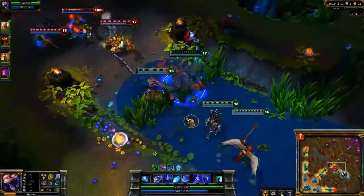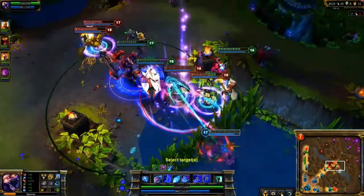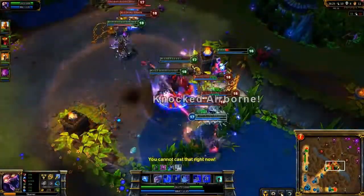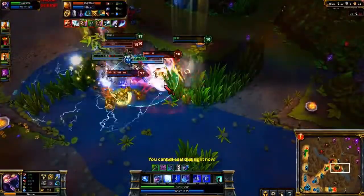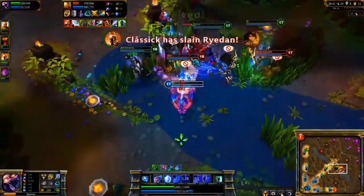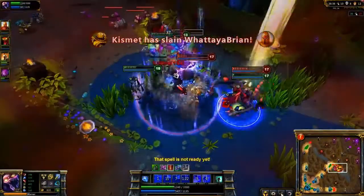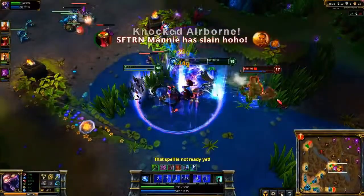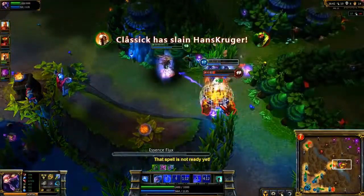In the last teamfight, we camp the brush waiting for them. After Morgana gets pulled by Blitzcrank, we charge forward. Immediately, I try to stick to Sinjau, who's the most threatening target on this side of the fight. As he targets Kayle, I pull him away with Impale, taking him down with Crystal Slash. I turn to Nasus, who drops immediately, and then to Alistar after his ultimate ends. As Blitzcrank tries to run, I flash over the wall and slow him with Crystal Slash, allowing us to pick up the kill quite easily.